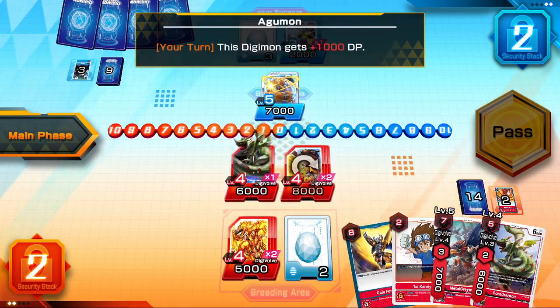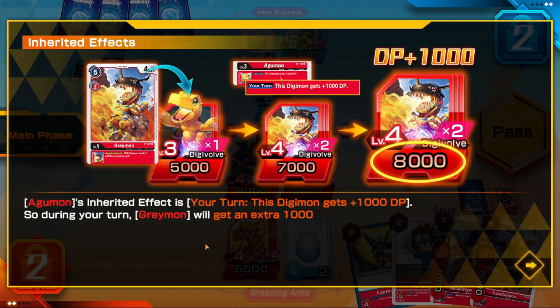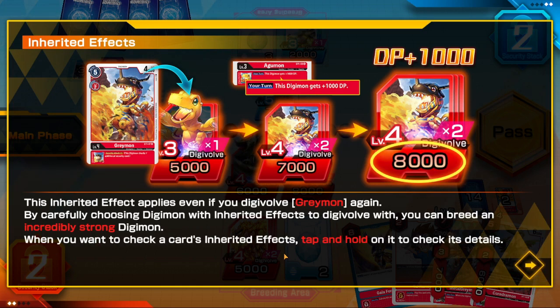Agumon has an inherited effect. Inherited effects cannot be activated when the card is on the field as a Digimon; they can only be activated when the Digimon becomes a digivolution card. Agumon's inherited effect is: your turn — this Digimon gets plus 1000 DP. So during your turn, Greymon will get an extra plus 1000 DP. This inherited effect applies even when you digivolve Greymon again.